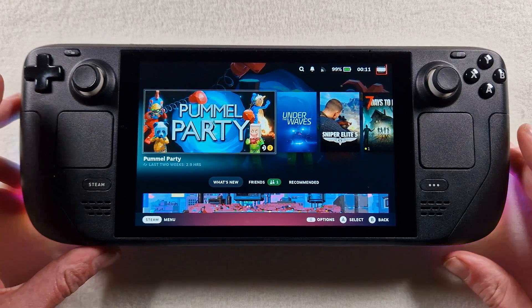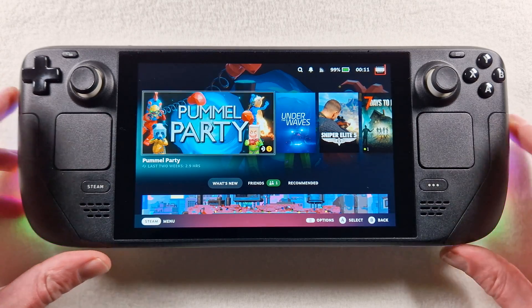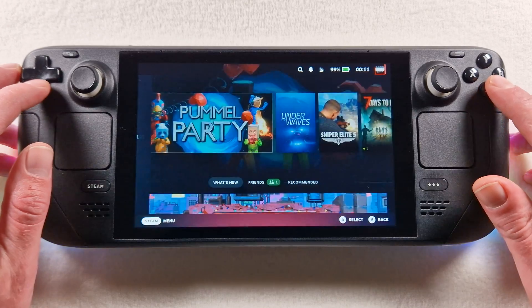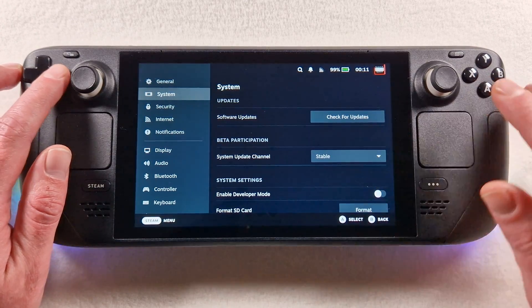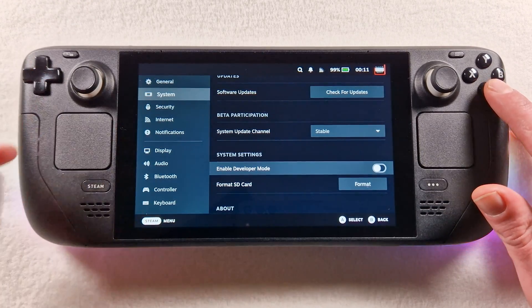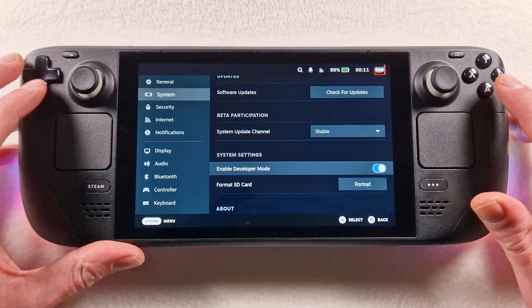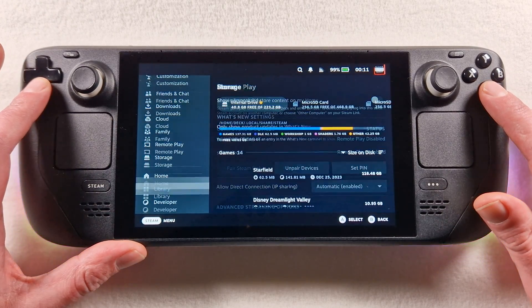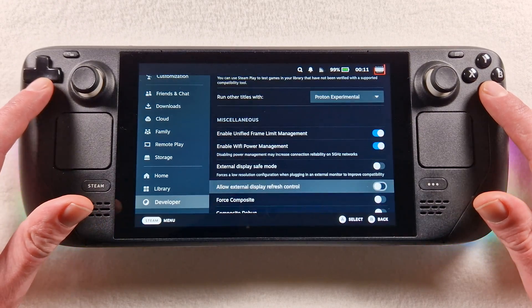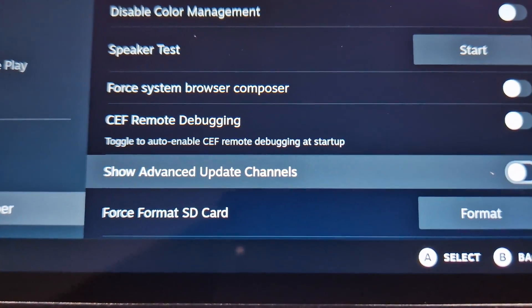Hello my friends, a little show video to switch your SteamOS 3.5 to 3.6. Sorry for my English. We go to the system and activate developer mode.